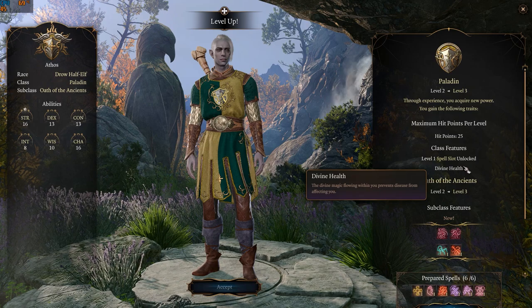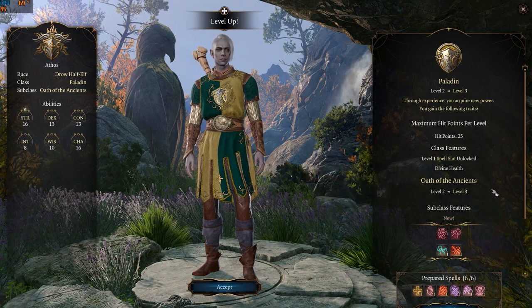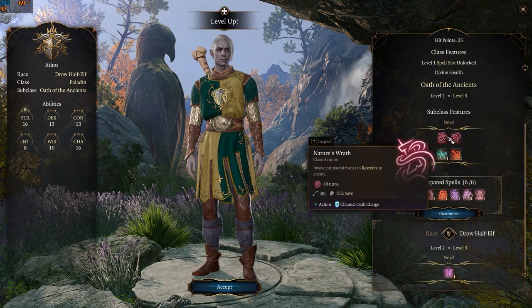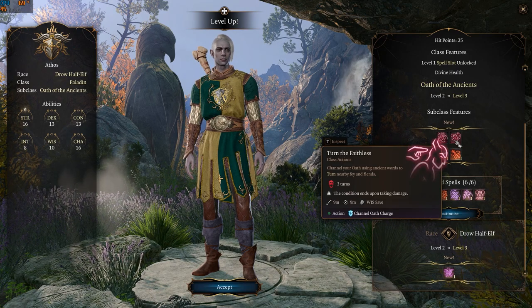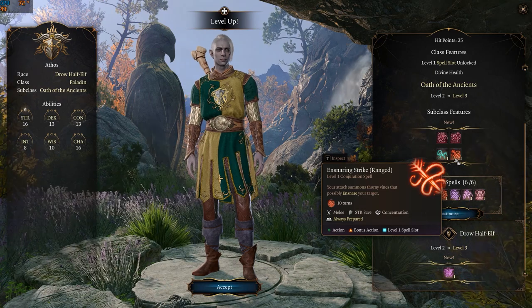At level three, paladins gain Divine Health, giving them immunity to disease. Oath of the Ancients gains four subclass features: Nature's Wrath restrains an enemy for 10 turns, and Turn the Faithless turns nearby fae and fiends for three turns — both requiring a Channel Oath charge to use. He also gains Speak with Animals and Ensnaring Strike.